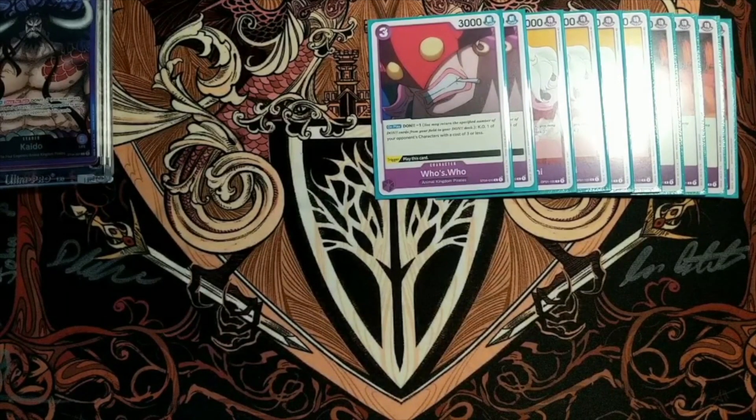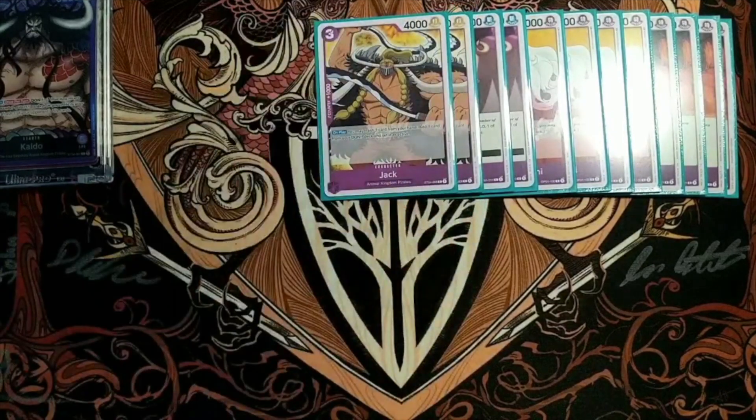Because a Zorro can establish like a five attacker board by like turn three, and if they're all going in at you five across the board, you are not doing anything anywhere near fast enough. I think Who's Who is just mandatory in this current format. And then I have two copies of Jack just for some extra ramp. The discard doesn't really feel that bad because you will open like bricks in your opening hand pretty much all the time.